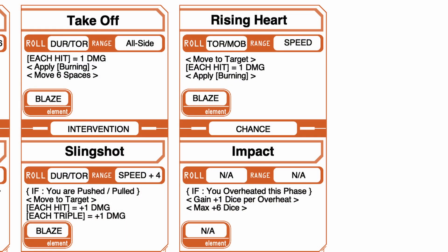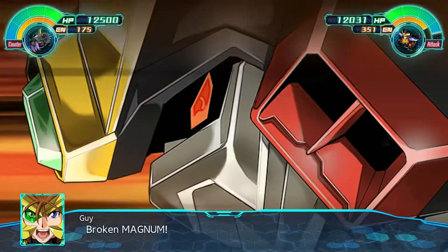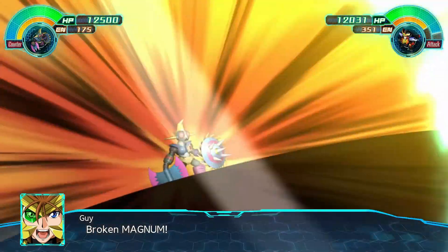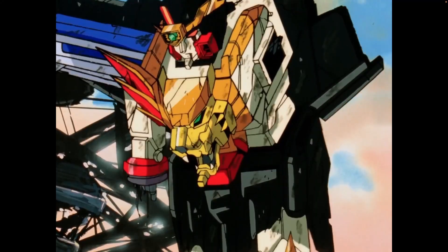Our rocket arm gives us the famous broken magnum attack via our rocket punch. Its range is 6 and each double in dice does plus 1 damage — a reliable big hit that doesn't need you to burn up to do it. In a pinch, you can also use it to grab enemies that are about to attack your allies, pulling the attacker to you so you can take the attack instead. I'm sure you've still got your shields up, right?